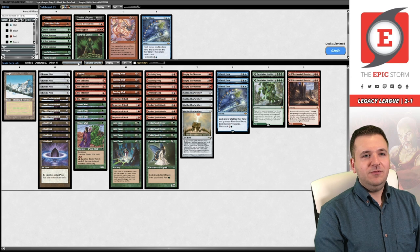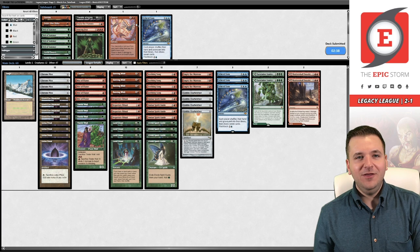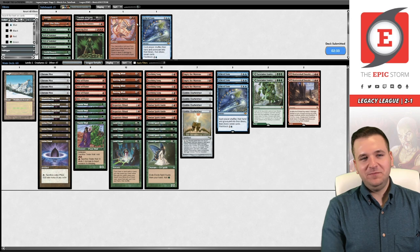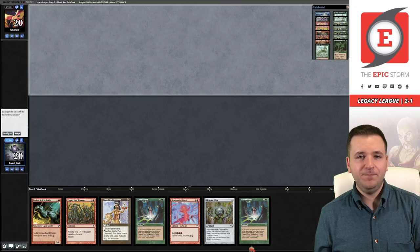Like in round one, I'm just not going to board — I think our deck is already perfect. A cool thing here is that both Reverent Silence and Cave In kill Eidolon without the Eidolon dealing you damage — fun fact, I think it's kind of funny. Second reminder: if you're looking to support us, go to theepicstorm.com/shop — tons of new card singles, Modern Horizons 2 cards, Japanese foil Goblin tokens for your Empty the Warrens. Go check it out.